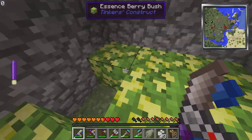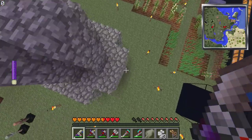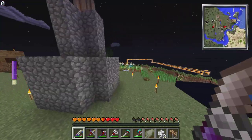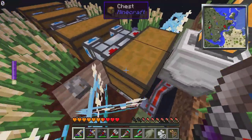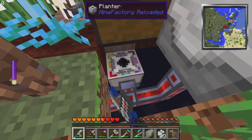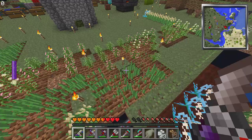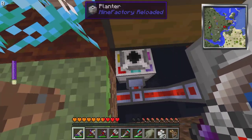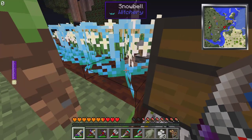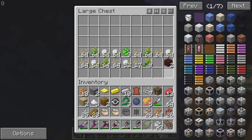I had one of those auto-harvester things — I can't remember the name of it — that was harvesting things from it. But it wasn't really doing its job too well. The planter's not really planting anything, and this thing's not really cutting anything down, so I'm not sure what's going on here. If you guys know, please leave it in the comments.